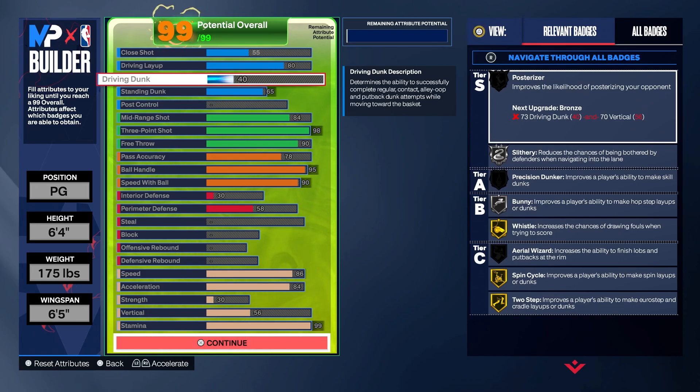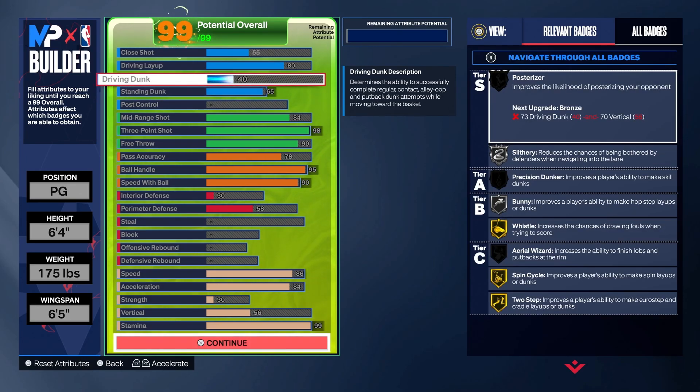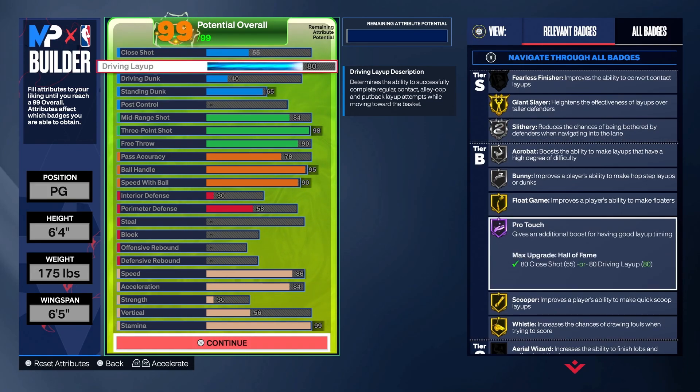Driving dunk — I went 40 because I like the CJ McCollum dunk package that you unlock with it. You can go 36, but I think if you go 40 you activate more standing dunks. The higher your driving dunk, the more likely you are to get standing dunks, which is why my standing dunk is 65. 65 gets you those elite standing dunks. It also gives you slithery silver and giant slayer gold. Having Pro Touch Hall of Fame is super important — that badge is really good. That's why my finishing is set up the way it is.